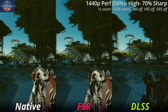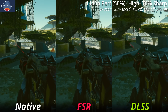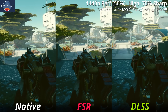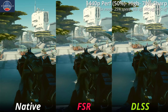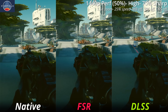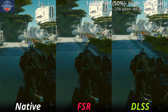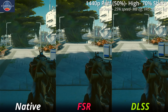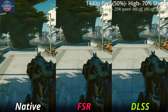One more issue I'm seeing more pronounced on FSR is when I'm walking around with my gun, you can see a haloing effect — the pixels around it are just a little bit more blurry than normal. This is a typical issue when upscaling in general, as the upscalers are trying to reconstruct and basically imagine what the pixels look like behind moving objects. But again, I'm not seeing this as pronounced on DLSS compared to FSR. The laser of my gun also seems to disappear a little bit more on FSR, whereas more of it is reconstructed with DLSS.